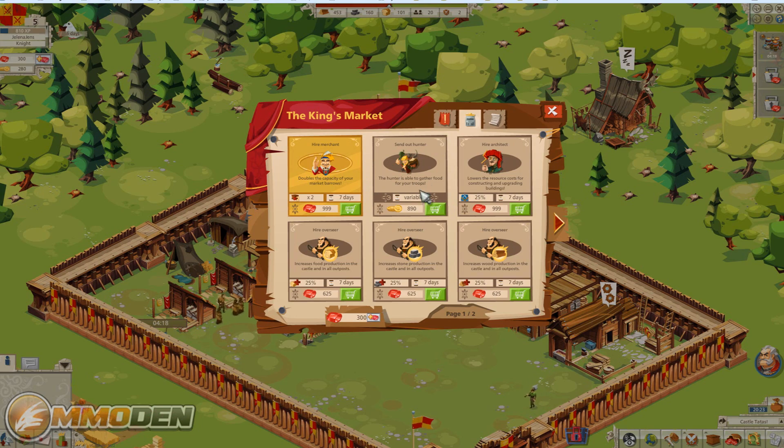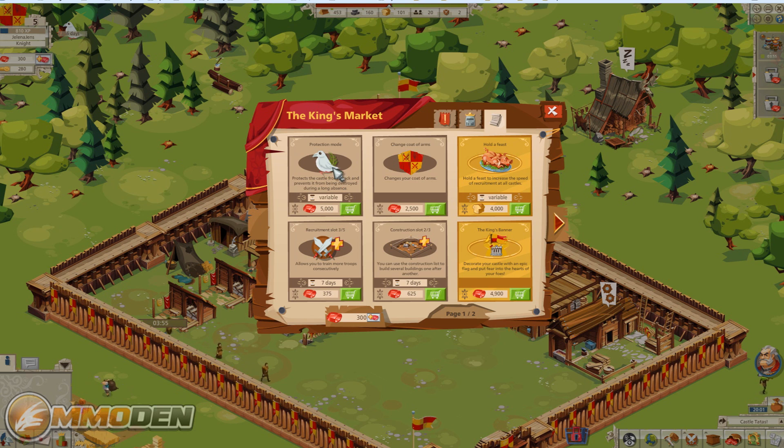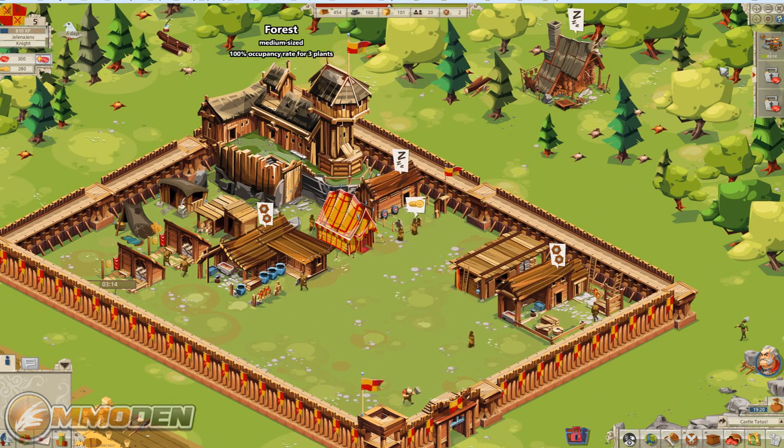There's also a hunting lodge out here where you can recruit either for gold or hire the merchant for rubies. He gathers food for your troops. There's a hold-a-feast option that requires 4,000 bread — we only have 101, so not close yet. You can also add a protection mode for 5,000 rubies with variable duration. There are recruitment slots to train more troops consecutively, construction slots to rent, and the king's banner. It looks like mostly convenience-based stuff in the cash shop, which I really like — not a lot of overpowered pay-to-win items.